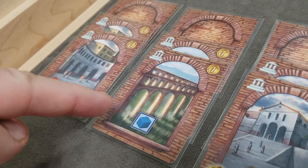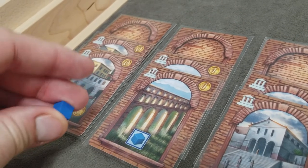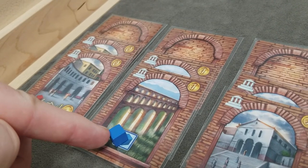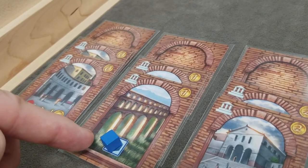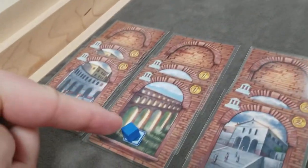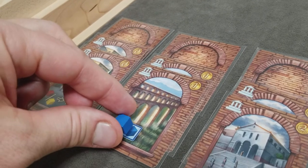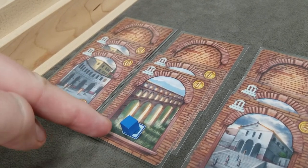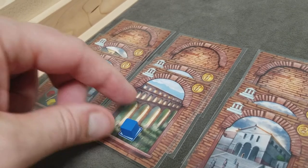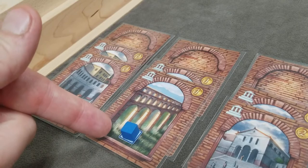This building allows you, at the beginning of your turn, to put one water cube on it if that spot is empty. The water cube does not immediately go to your supply — it simply comes to this card if it's empty. If you didn't use the cube last round, you don't refill it; you only refill it if it's empty. It can then be used as any other water cube when performing actions.